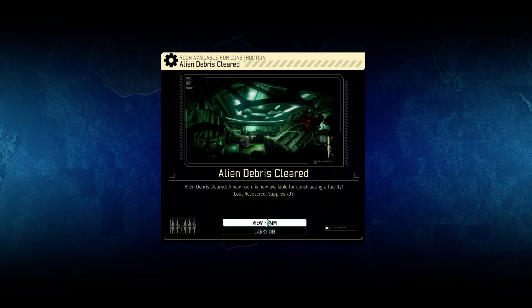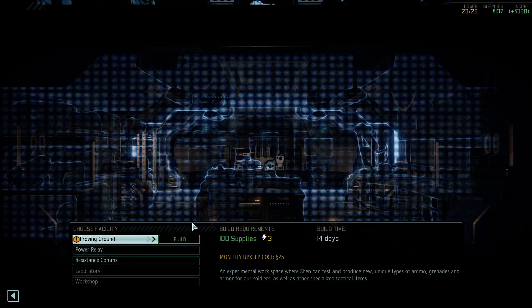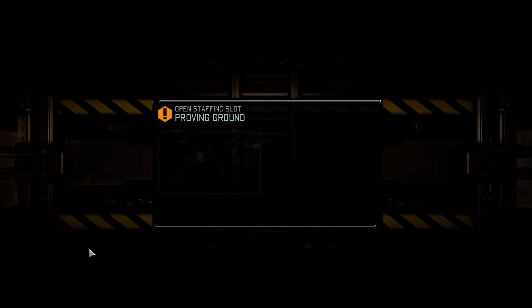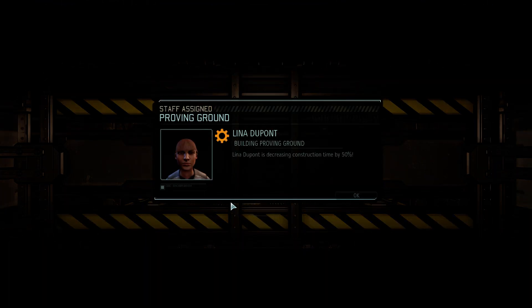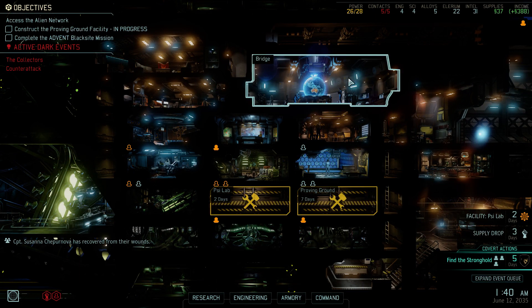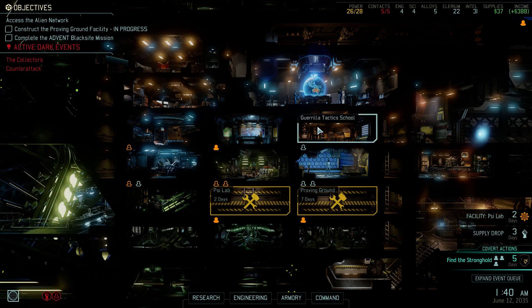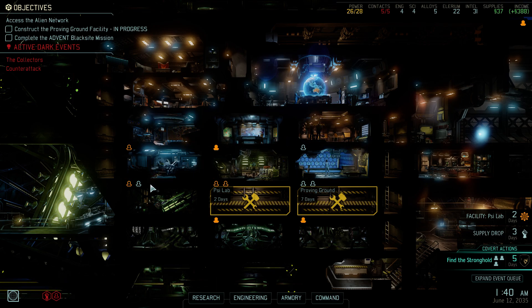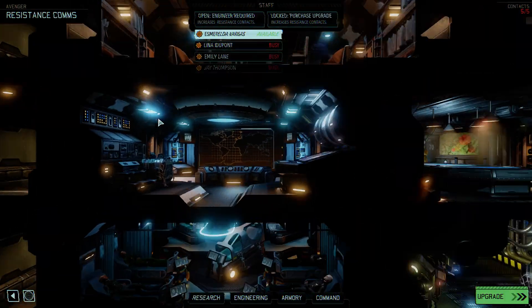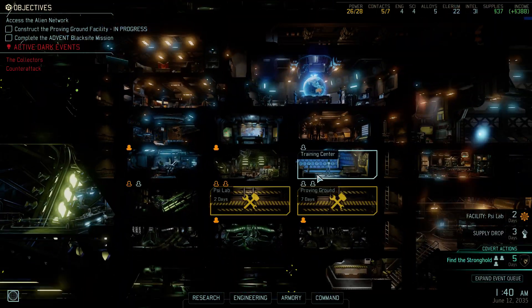We got some alien debris cleared, so now we can construct a Proving Ground right here, and that's what we're gonna do immediately because that's gonna be important. We will assign an engineer to make it faster. But now there's an engineer not doing anything, which means I'm gonna get my engineer to go... I think I'm gonna send an engineer here. That's a nice way to get more contacts. Now I have two more contacts.